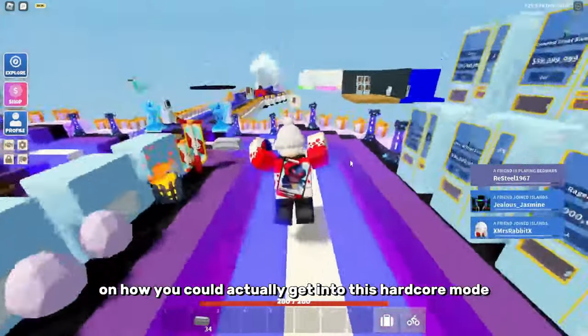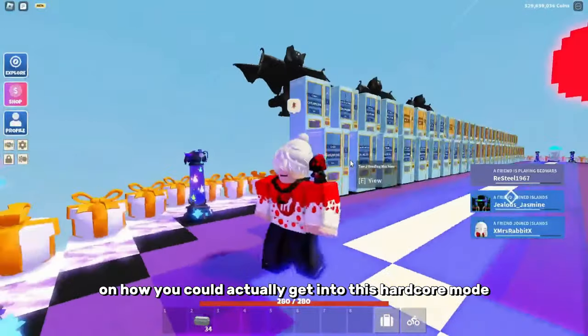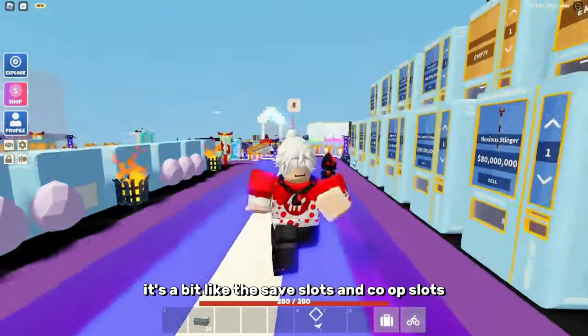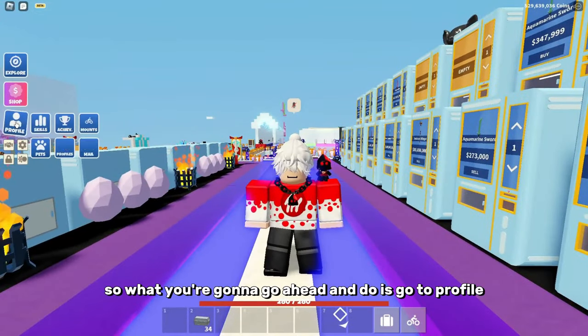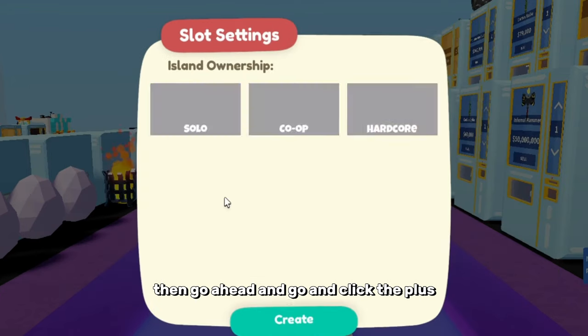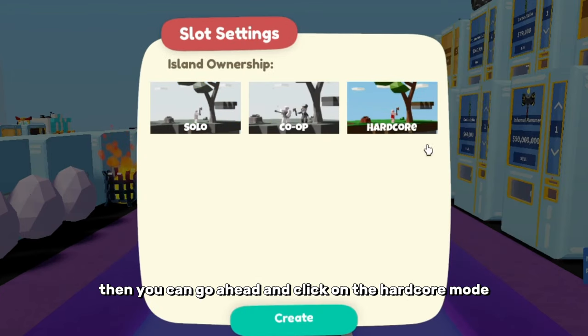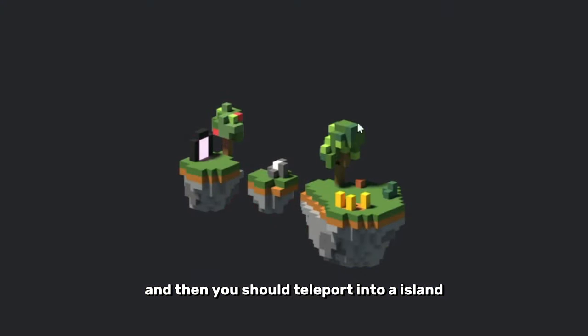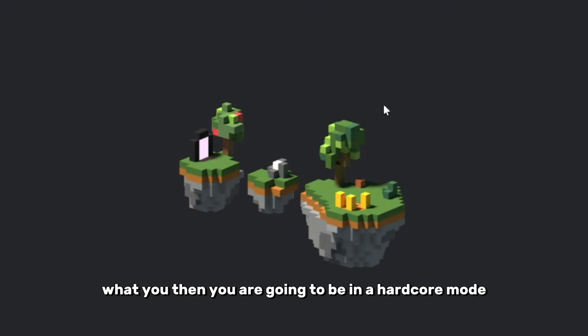You're probably curious on how you can actually get into this hardcore mode. It's a bit like the save slots and co-op slots. What you're going to do is go to profile, then go to profiles, then click the plus, then click on the hardcore mode. Then click create, and you should teleport into an island in hardcore mode.